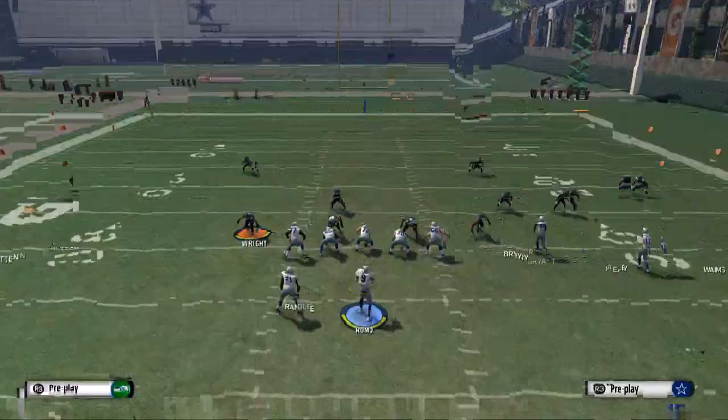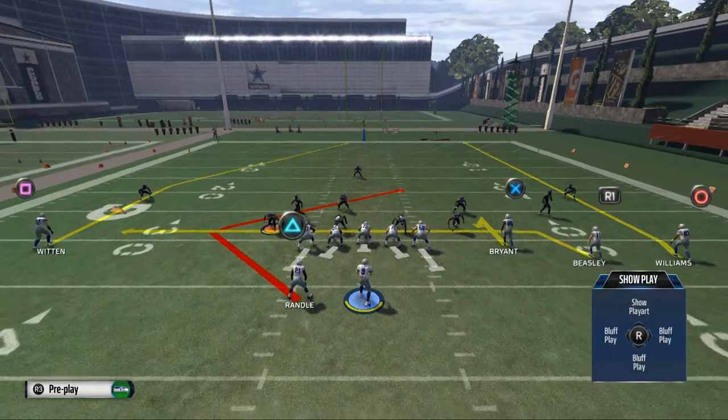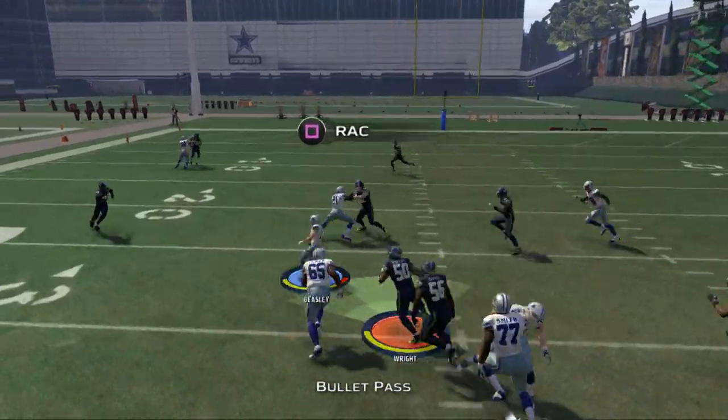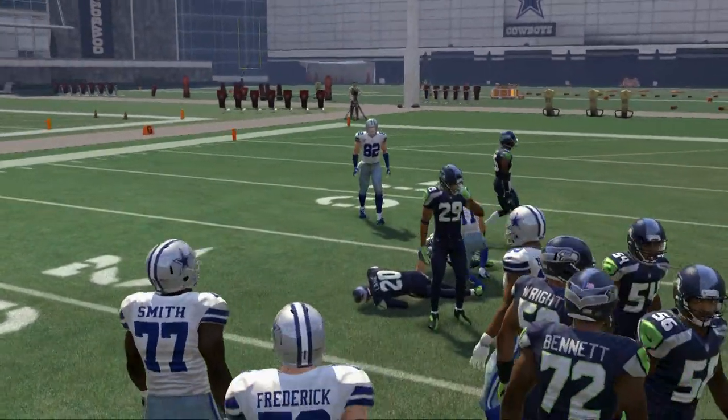Now we're going to show a little zone coverage — cover three sky, which is in our quick audibles. I like to look to the right and then to the left. The cool part here is Cole Beasley is going to have a nice crossing route underneath, and as you see, that works really nicely.